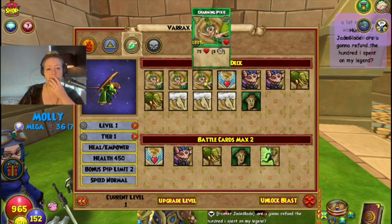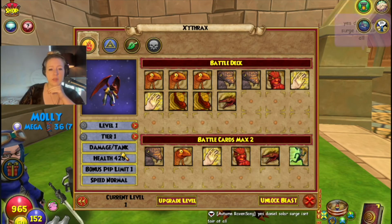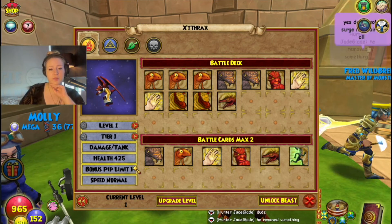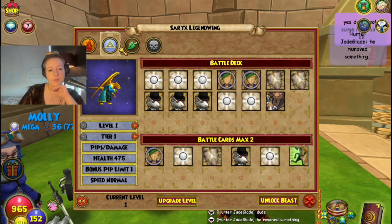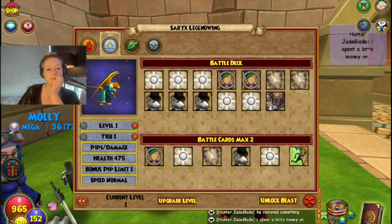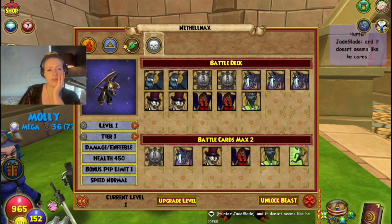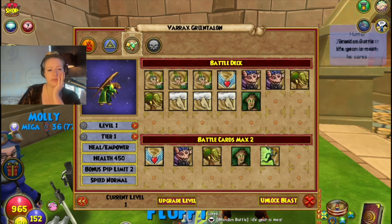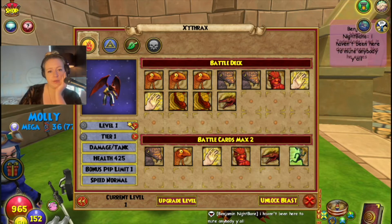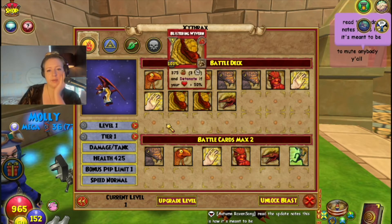Now I'm going to take a look at the Fire Draconian. It has 425 health and a bonus pip limit of one. Compared to the other Draconians, it looks pretty on par — it has less health than some of the others but is a harder hitter, and has fewer pips than the healer variants. That looks pretty normal.